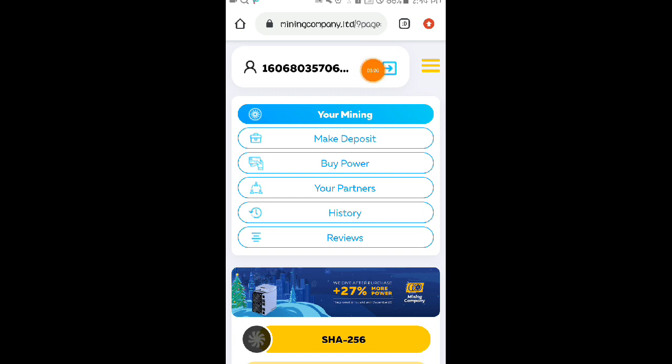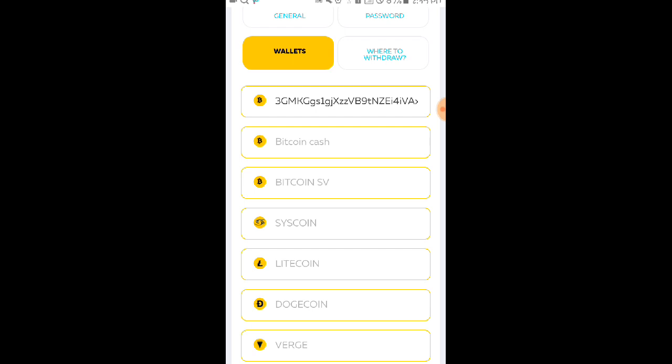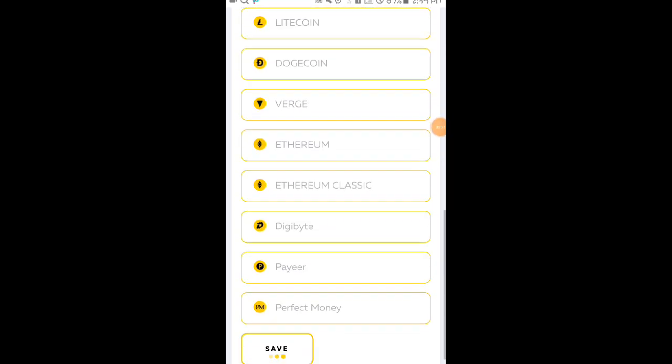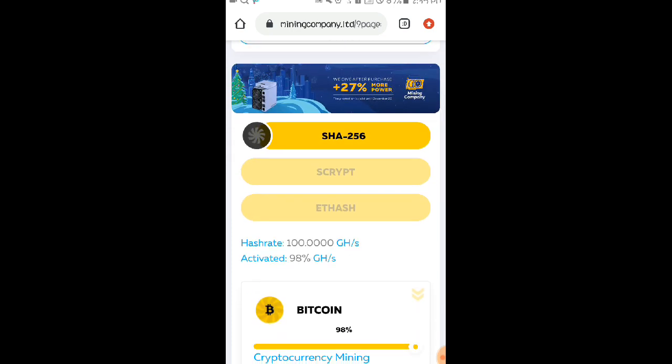Once nag-start na po yung mining, punta kayo sa Settings. Libre lang po tayo makakapag-withdraw dito mga Lods kahit hindi po tayo bumili ng plan o hindi po tayo nag-purchase ng plan — makakapag-withdraw po tayo kahit free plan lang po tayo. Punta kayo sa Wallets at i-set up ninyo po yung inyong payment details. Sa akin, Bitcoin kaya nakapaglagay na nga po ako ng aking Bitcoin wallet address. Once nakapaglagay na, i-click ninyo po itong Save — masa-save na po yan sa inyong wallets. Yung minimum na withdrawal ay 0.0005 BTC, na nagkakalaga po ng P450 pesos kung i-co-convert ninyo into Philippine Peso.